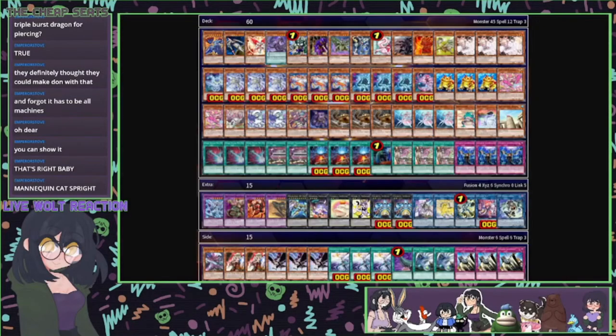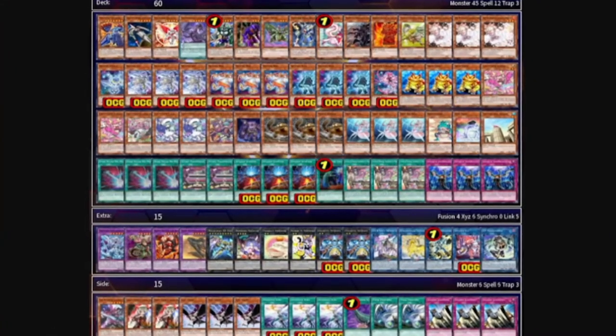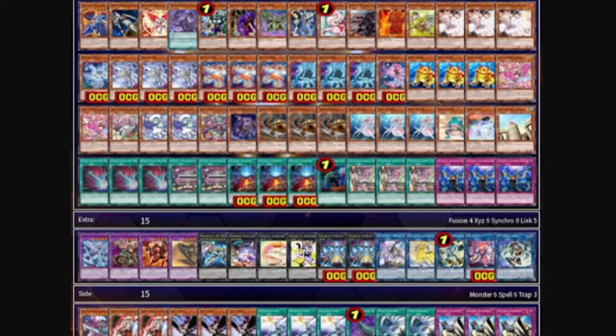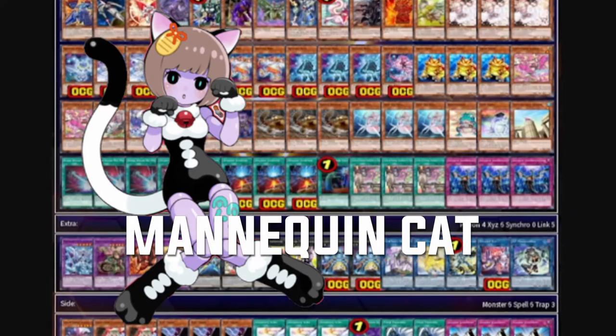Look at this list. Tremble in fear of this list. This is peak Yu-Gi-Oh deck building. This is Mannequin Cat Sprite.